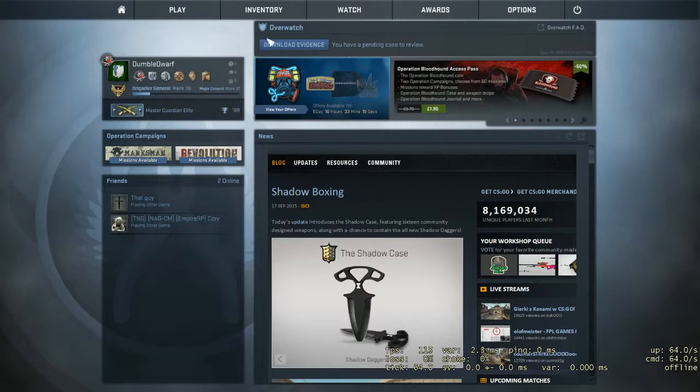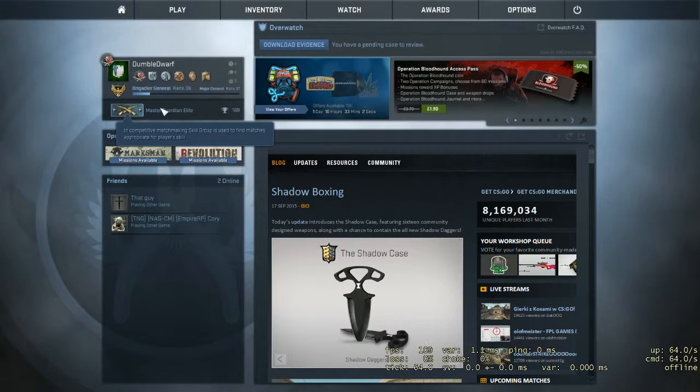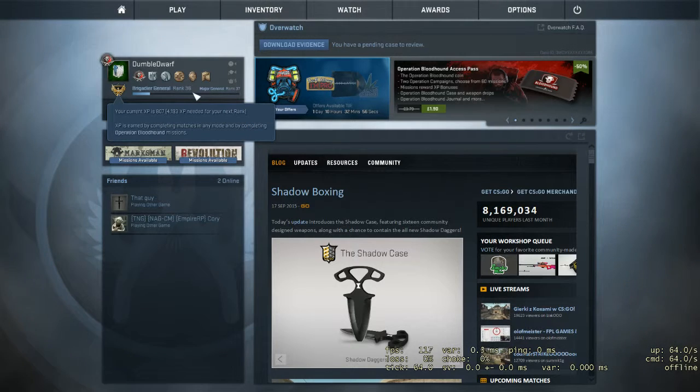We're back and this is going to be a quick inventory update because I acquired a very special new item. Before we get into that, I just want to show I'm Master Guardian Elite now. I think the next one is DMG, Distinguished Master Guardian, so that should be fun, and I'm almost rank 40 so I'll get my badge soon.